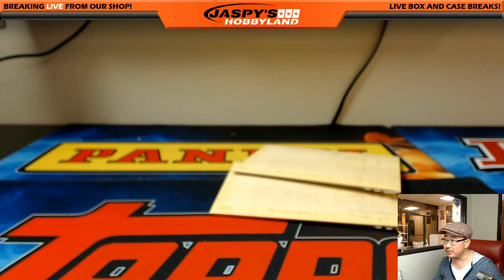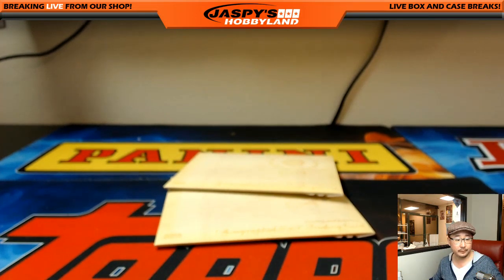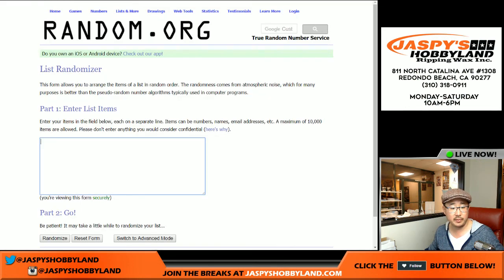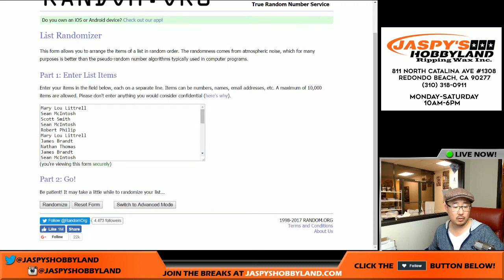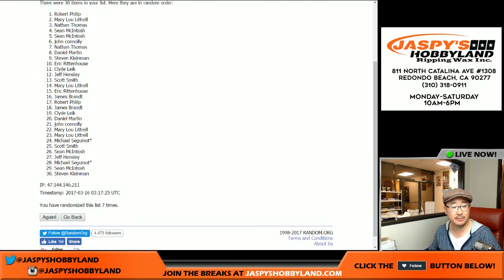Let's go back to the team list really quick because we're going to re-randomize the names, and the top two people will get one of these Vault Originals boxes. I've got Mary Lou and the Diamondbacks all the way down to Scott Smith and the Nationals. Let's put them in this blank list here and randomize — seven times, one and a six. One, two, three, four, five, six, and seven. After seven times, congrats to Robert Phillip and Mary Lou.